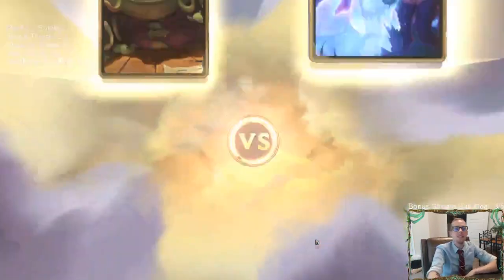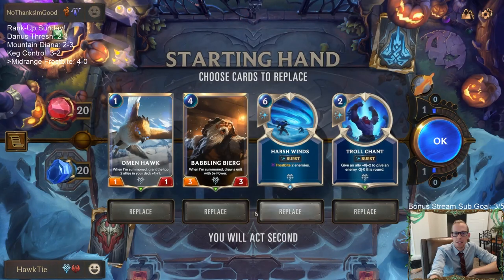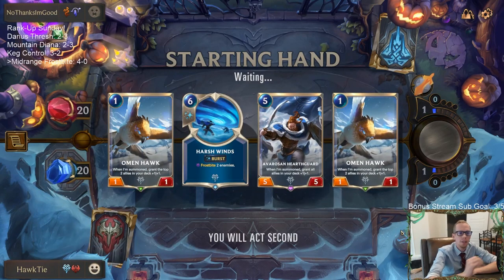We get to finish out with this matchup. I'll feel real bad if we lose this game — this seems like it should be an awesome matchup for us. We do want to find our Culling Strikes and Reckonings, so mulliganed everything else and kept the Omenhawk. It's just a really good turn one play.